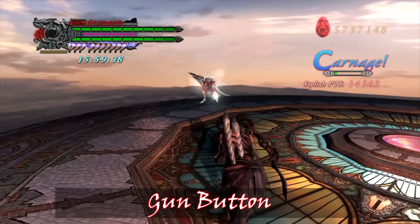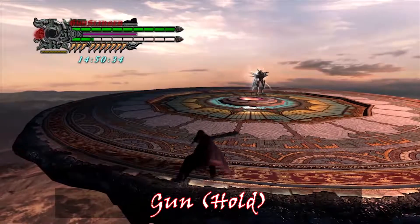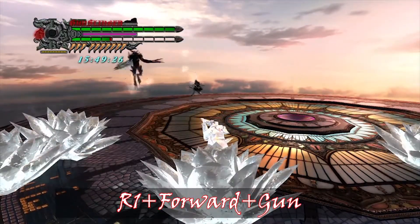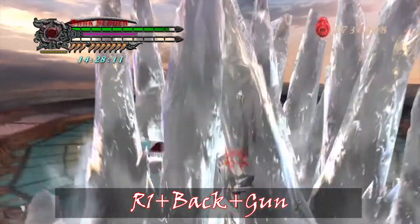Frost works as one of the ranged familiars as well, because his agility would keep him away from enemy attacks similar to Griffin, and most of his attacks shoot ice at enemies. Nello Angelo may have met a Frost or two, considering they were elite soldiers created by Mundus.